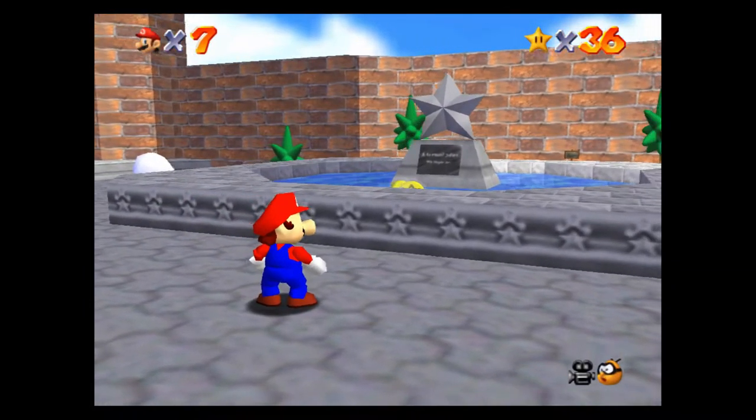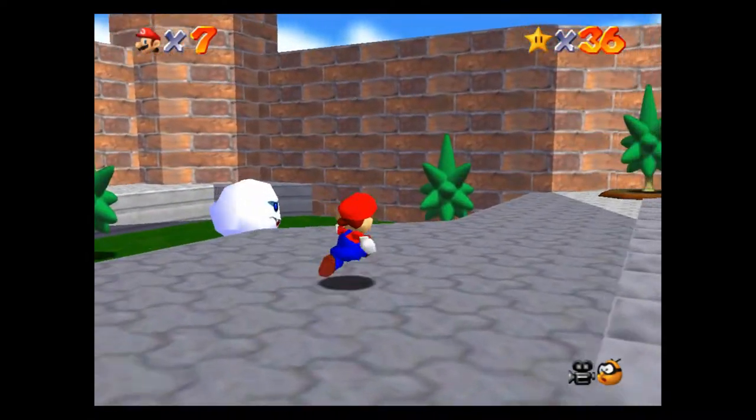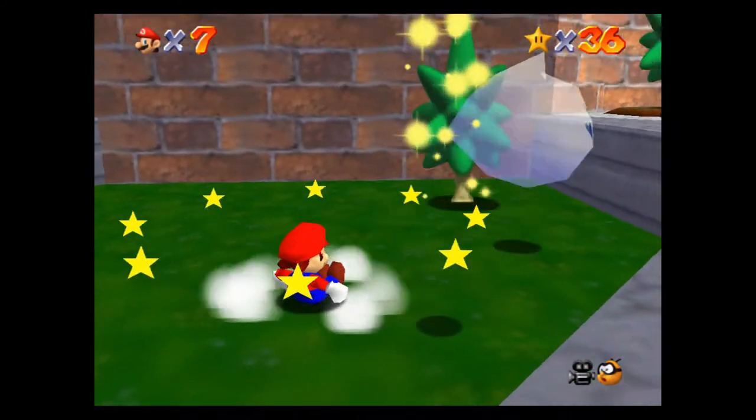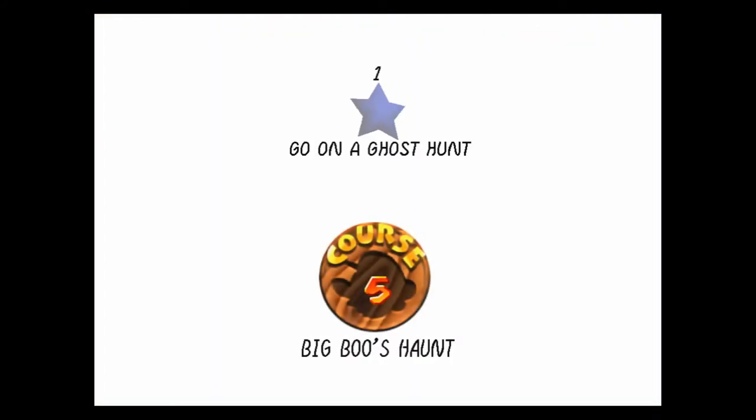Now, in the previous episode, we took care of Bowser, and we also got the Vanish Cap and a couple extra secret stars. In this particular episode, we're going to be taking care of Big Boo over in Big Boo's Haunt. Let's jump into this level — we're going to be taking care of six power stars with the seventh 100 coin power star as well.